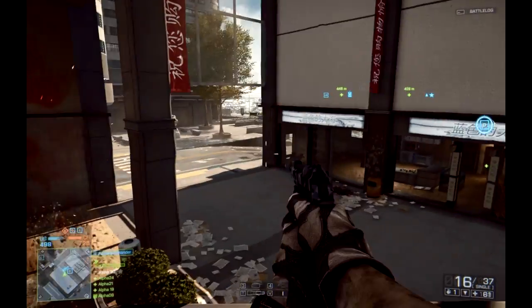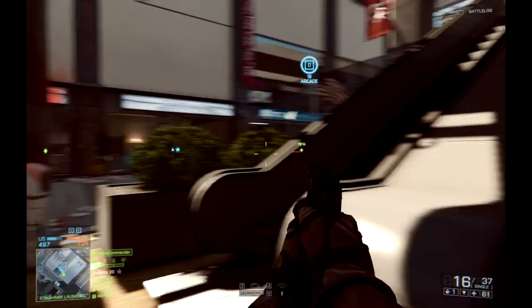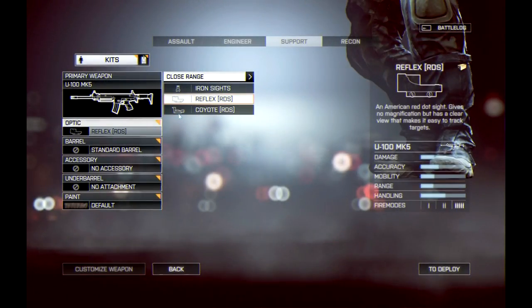First things first, let's talk about the available weapon sights. For the most part, assault rifles, carbines, light machine guns, and PDWs all had reflex red dot sights available to them at 1x magnification.